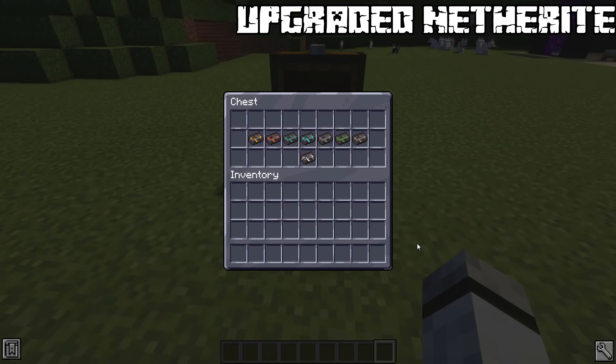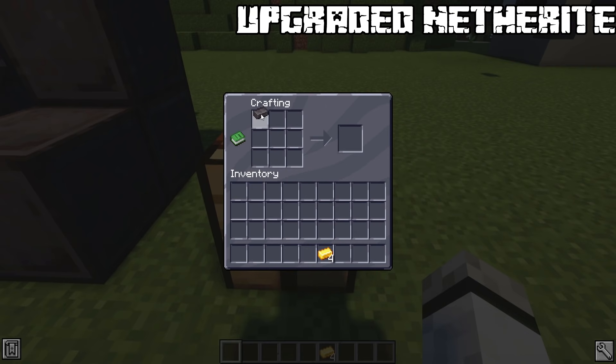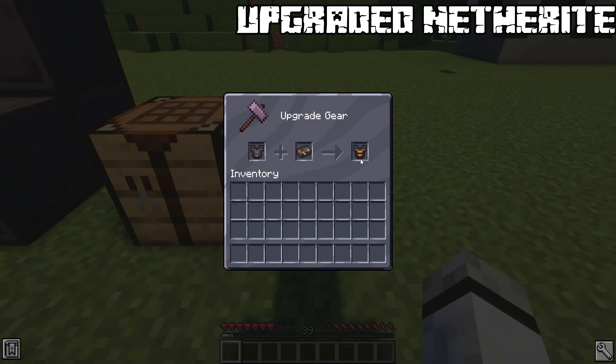Now we get to the main features of the mod. You can upgrade your netherite equipment to be granted with certain buffs. In total there are 8 different equipment sets which you need to combine with 4 new materials and then upgrade your netherite gear.